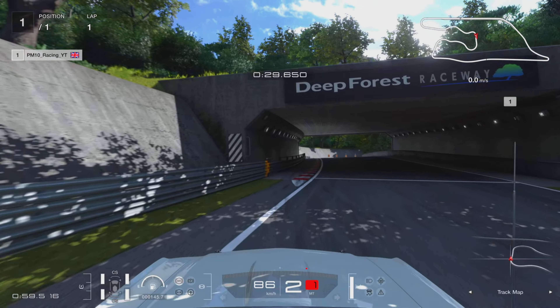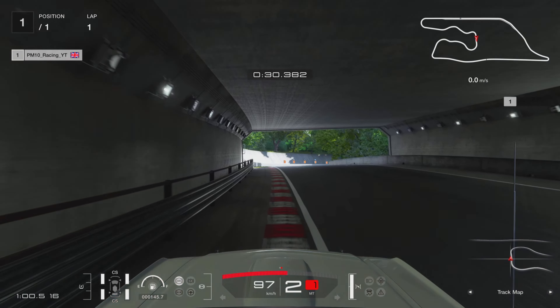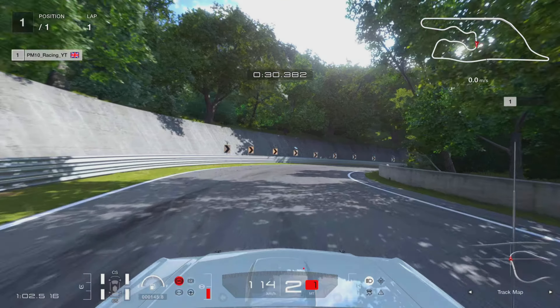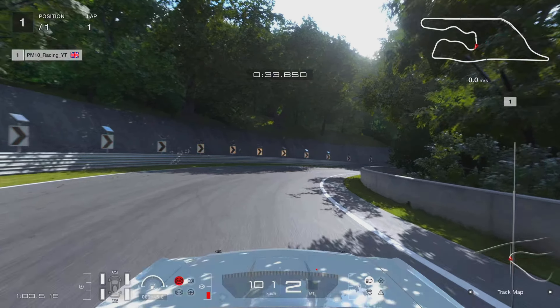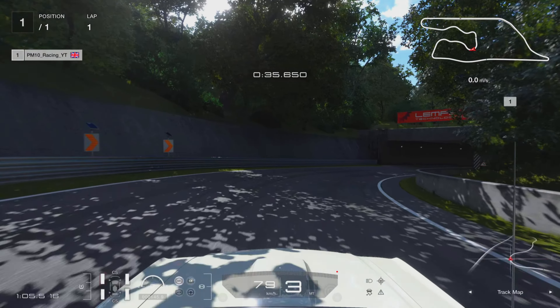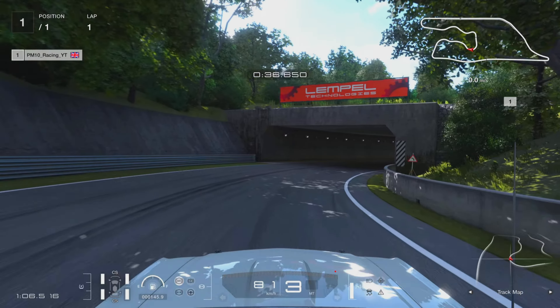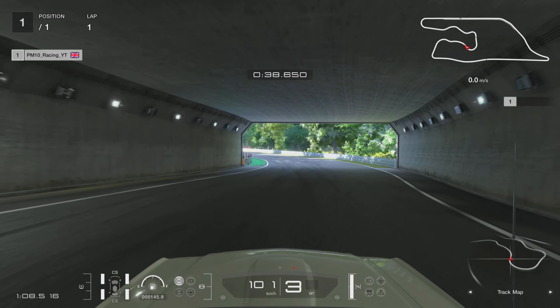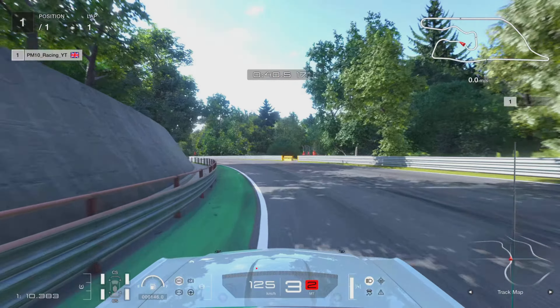Use all the circuit on the left hand side and power your way out to the next corner. What I like to do is have a little dab of the brakes in second gear just to try and keep the car tight to this inside corner. Now I'm back in third — I went a bit wide there, try and keep a bit tighter if you can. Get the throttle down.